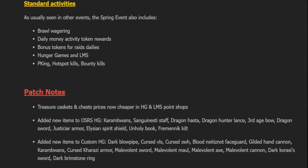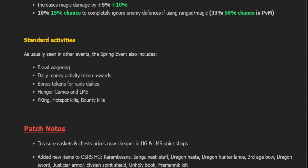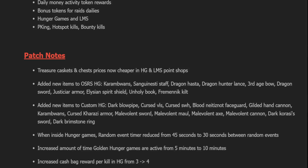There are also the normal standard activities you get with every event: brawl wagering, daily money-making activity rewards, bonus tokens for raids, Hunger Games, LMS, PKing, hotspot kills, bounty kills — the normal stuff. I also got one of my last customs that I bought, which you'll see in a bank video coming soon.